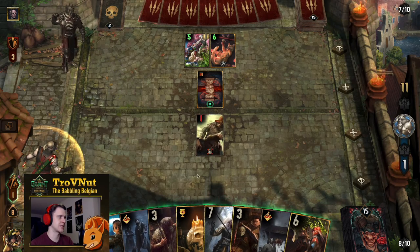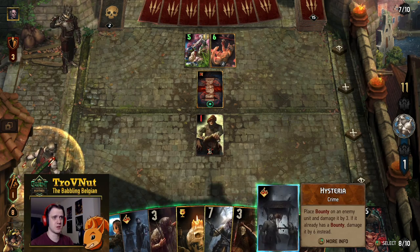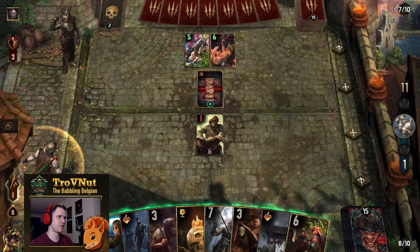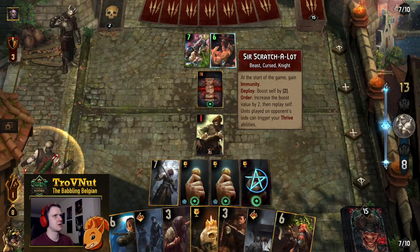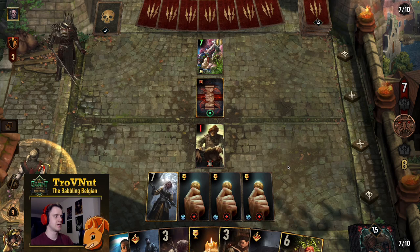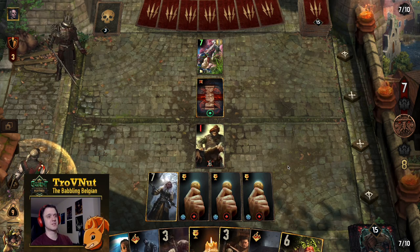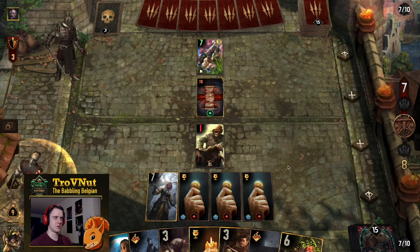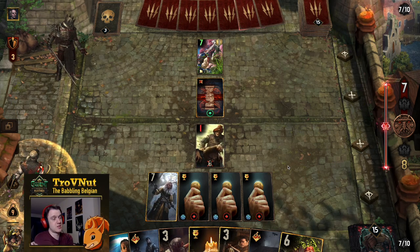Sometimes it's just the best option to use your leader ability immediately. I'm going to power-play this: Witch Finder and the leader ability. I can purify the Executioner. There goes Scratch-a-Lot — he also triggers Thrive on your opponent's units. Now we've bountied the Fuca and we're one point ahead, which is something I want to keep. The problem is I don't want to use the purifier right now — I need to purify the Executioner so I can continue dealing damage.